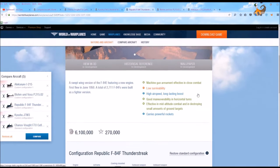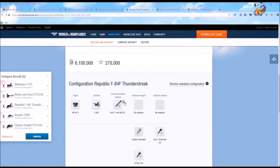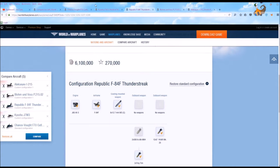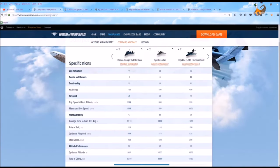The Thunderstreak has machine guns — the damage per second seems pretty pitiful, but it has a huge rate of fire and about medium range. One of the strong benefits of those machine guns is you're going to get rounds on the target, especially in the fast-paced nature of Tier 10 combat with fast-moving jets.